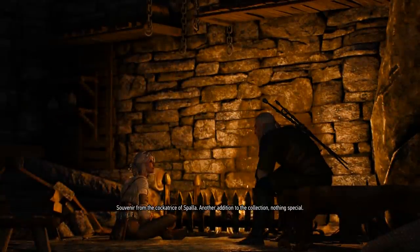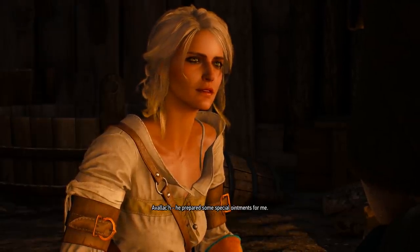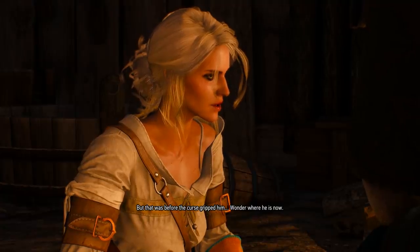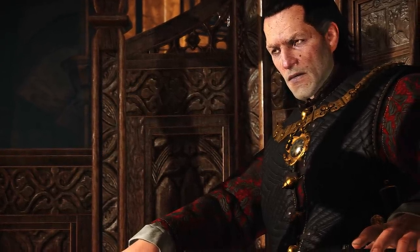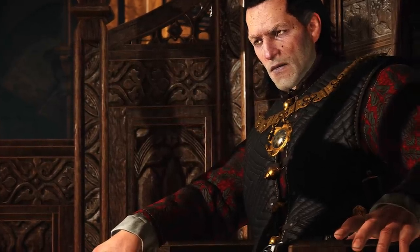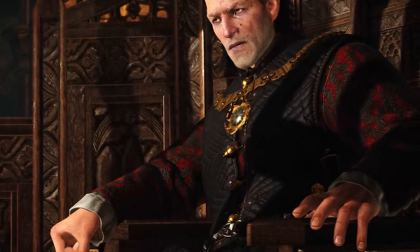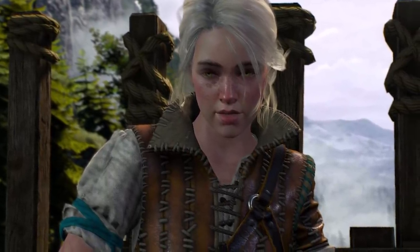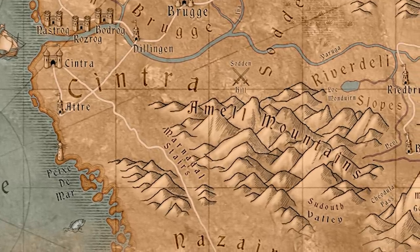Cintra actually acts as a powerful buffer zone between the other Northern Kingdoms and the Nilfgaardian Empire, which obviously makes it quite good pickings if Nilfgaard ever wanted to invade. Cintra remained a strong Northern Kingdom for a very long time, but sadly Amir Var Emrys brought the full might of the Nilfgaardian Empire down on this kingdom. After bravely fighting, the power of the Nilfgaardian Empire proved too much for them and they were invaded. The event after the invasion has many names, but the most commonly referred to in the Northern Kingdoms is the Massacre of Cintra. After this, Queen Calanthe lay dead, and many thought she had killed her own granddaughter Ciri before the city of Cintra was razed to the ground. Just to clarify, Cintra is the name of the kingdom, but the capital is also called Cintra - similar to how there's the Nilfgaardian Empire but the capital is Nilfgaard.